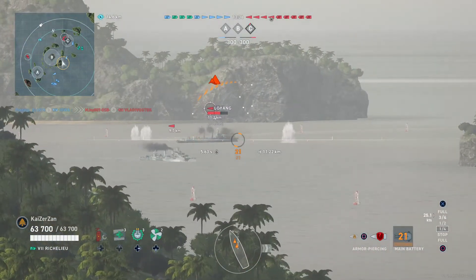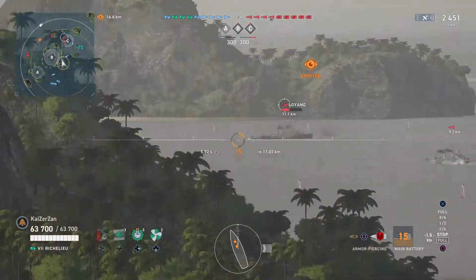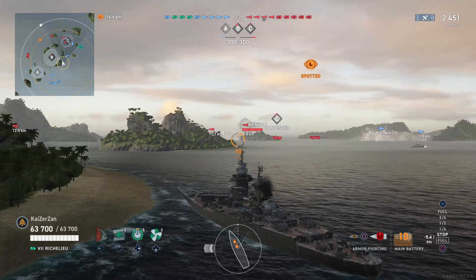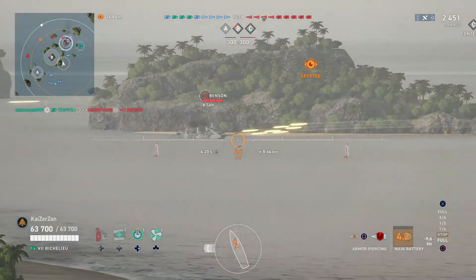Here we see the destroyers spotted by one of our friendly destroyers. We take the shot there at that Lo Yang — we want to focus the Lo Yang first because it's got very good sonar, and it's a very good tier 7 destroyer, that's a very dangerous opponent to deal with. So we want to get rid of the Lo Yang first and then we'll focus on the Benson.